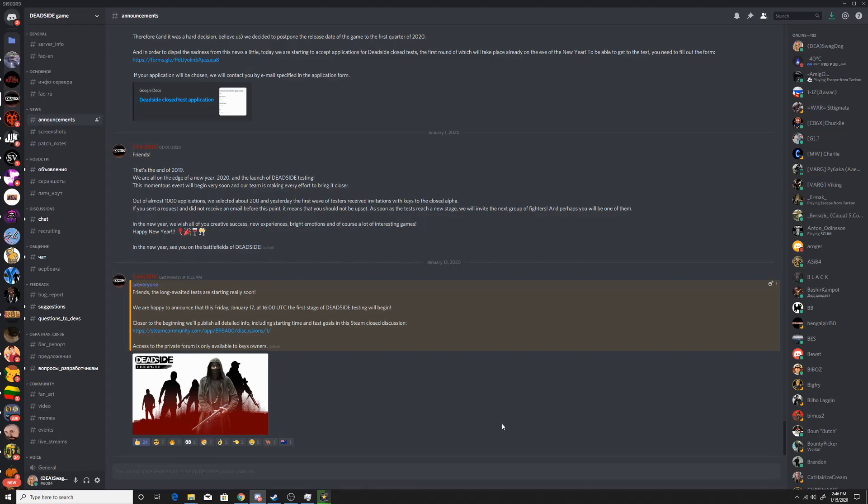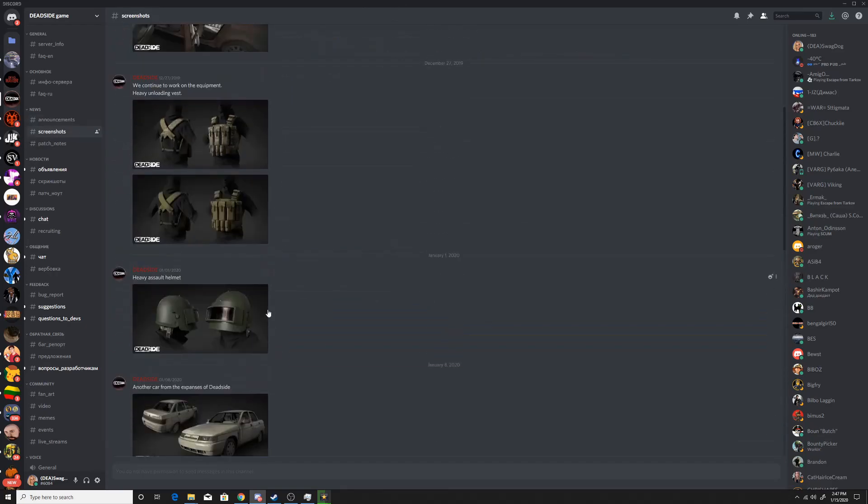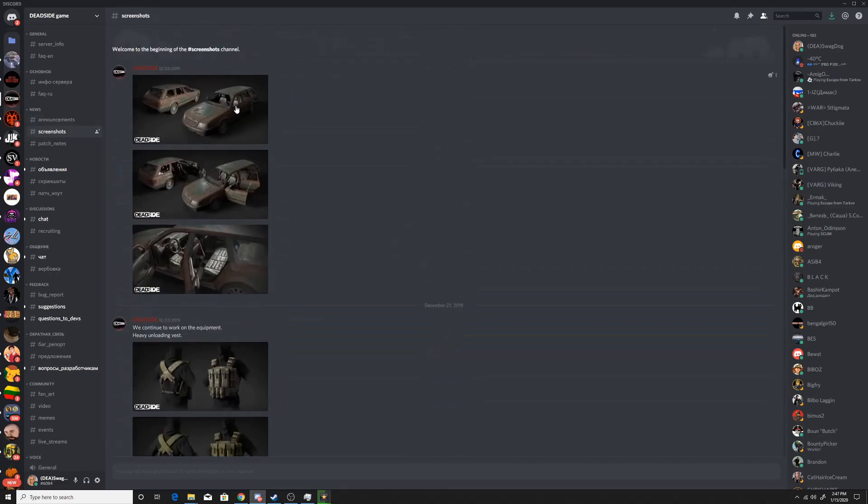Out of 1,000 applications to test the game, they selected about 200. And yesterday, the first wave of tests received an invitation with keys to close beta. Sadly, I was not one of them. This Friday, January 17th at 16 UTC, the first day of Deadside testing will begin, which is pretty awesome. We're gonna go over some of these new screenshots starting here.